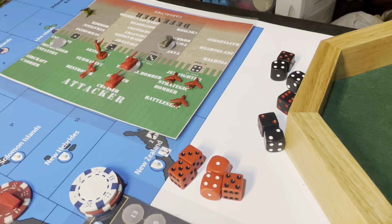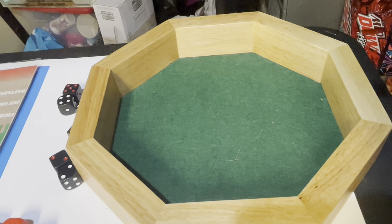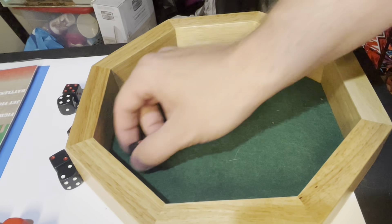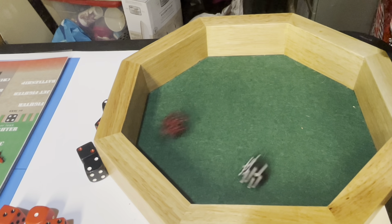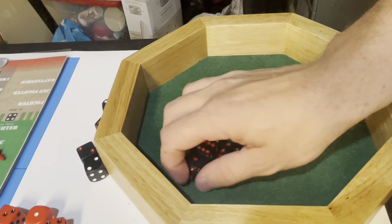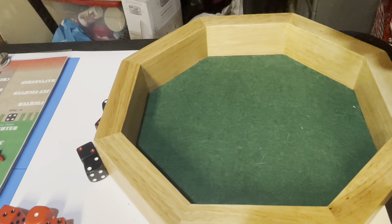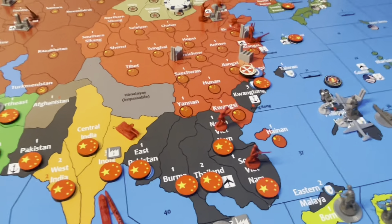We'll start with the battle in southern Germany. It's going to be this army versus a lone American artillery. We have one infantry for one, an infantry and artillery, and then four tanks. The American artillery rolls and misses. The Soviets kill the American artillery and roll into southern Germany — worth two IPC.